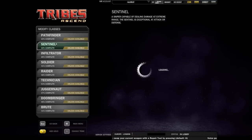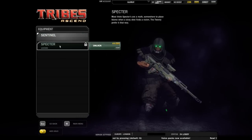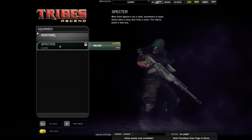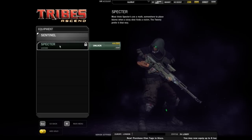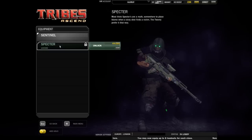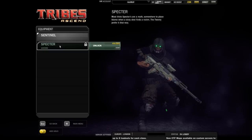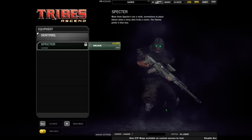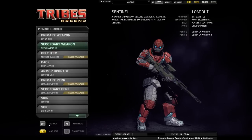If you are a Sentinel main, you have been granted a skin as well called the Spectre. The best part of the Spectre is the boots — they disappear — it's pretty epic. There are also night vision goggles and a hidden helmet underneath the collar or hoodie. Pretty awesome overall, especially with the open arms and tattoos.